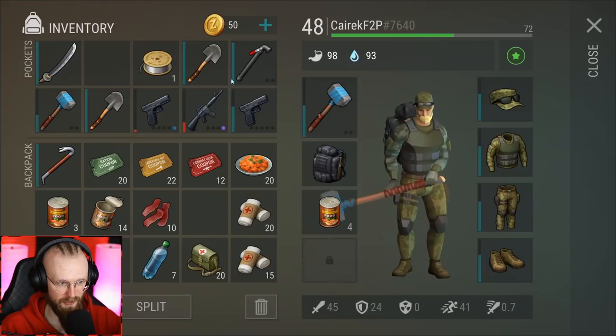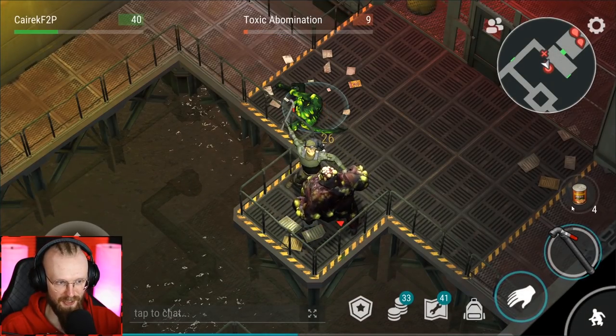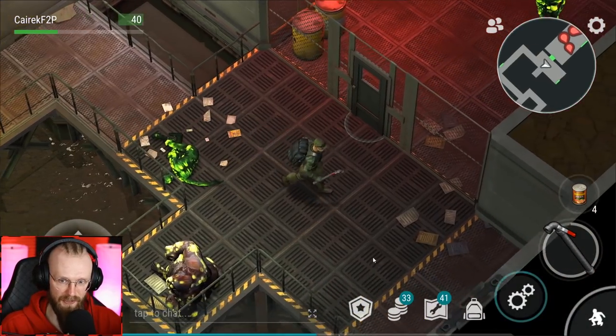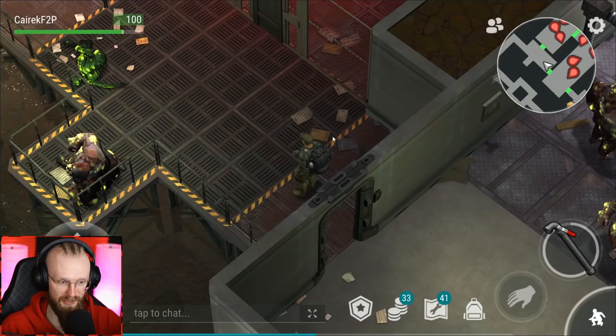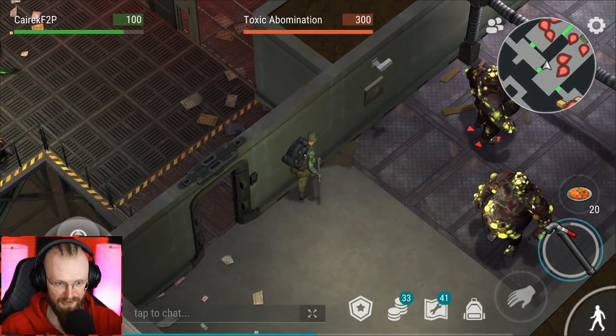We killed one toxic spitter. Let's deal with the toxic abomination — we're gonna put this toxic abomb to sleep. We've gotten another orange ticket, and we've gotten a red ticket from the toxic spitter. That's very rare, but sometimes you do get it. It's not the first time we've gotten red tickets from toxic spitters. I've already used all my beans, so I'll use my carrots. Hopefully I'll have enough healing items for the blind one.